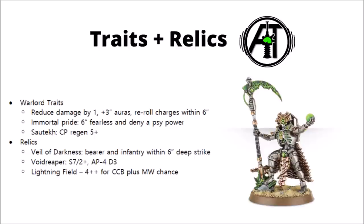In terms of relics, three really stand out. The main one is the Veil of Darkness, which is certainly one to be aware of — once per game, the bearer and an Infantry Squad within 6 inches can teleport to anywhere on the board that's 9 inches away from the enemy. This could get scary firepower right up close in turn 1, and potentially get charges off on exposed areas of your army. The Void Reaper is a powerful Warscythe that wounds on 2+ against everything, is AP-4, and flat 3 damage — making a Lord or Destroyer Lord into a much more credible combat threat. Finally, the Lightning Field can give a Catacomb Command Barge a 4+ invulnerable save and a chance of causing mortal wounds in combat.